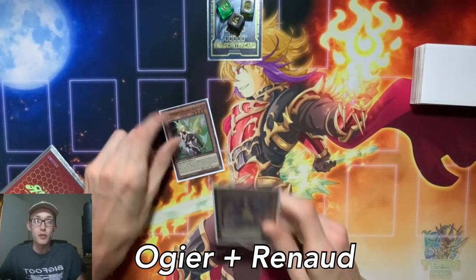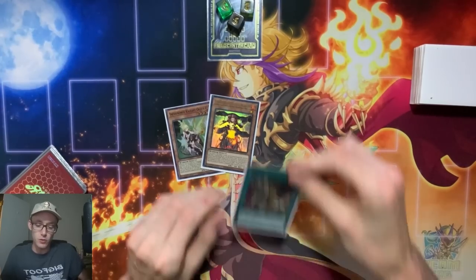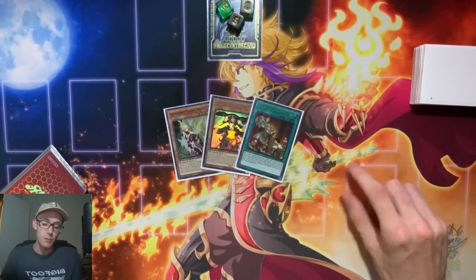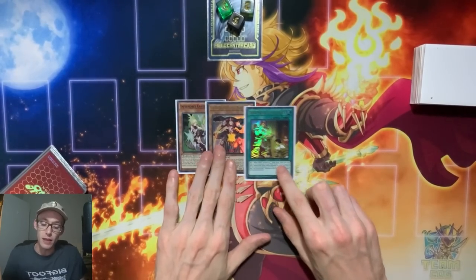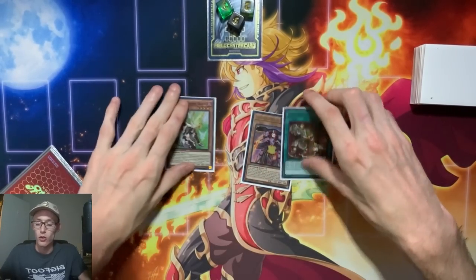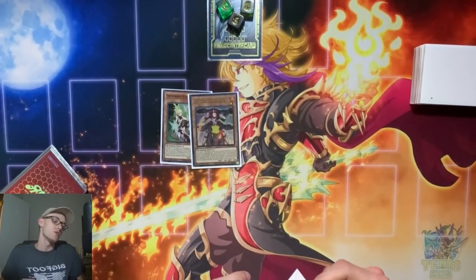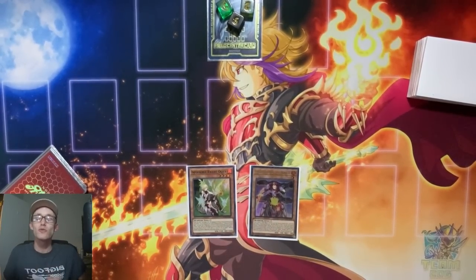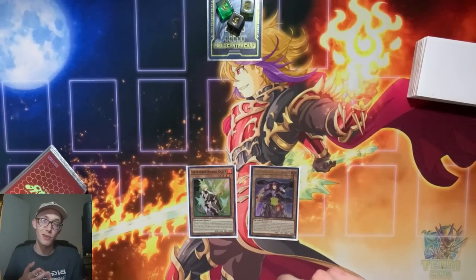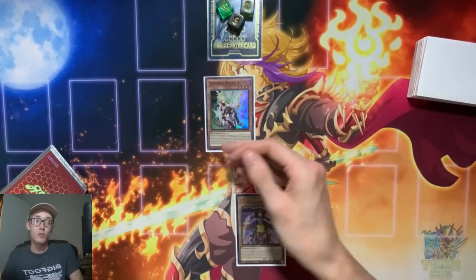Okay guys, here is the combo. It's just Ogier and Renaud. You should be playing three Ogier and three Renaud. And of course, if you also count Headridge of the Chalice at three and Reinforcements of the Army, this is why you start to see you have a 53.7% chance of always opening either Ogier and Renaud and Chalice, or Ogier and Renaud. So we'll start out our turn by normal summoning Ogier. This line uses Lancelin to allow us to put up a Gear Freed before our fifth summon and before we commit to Isolde and Angelica, which protects us from a plethora of hand traps.